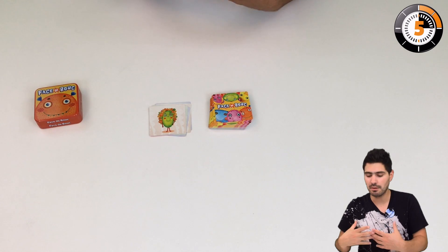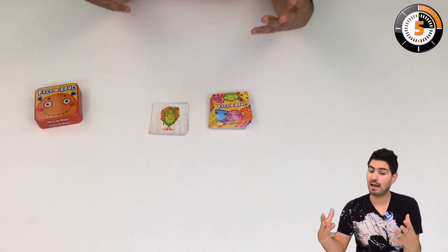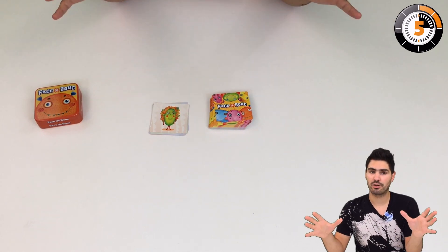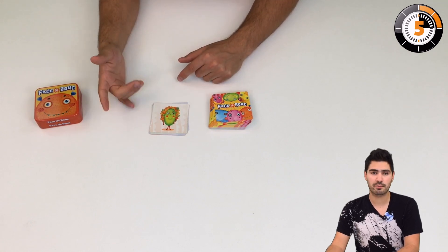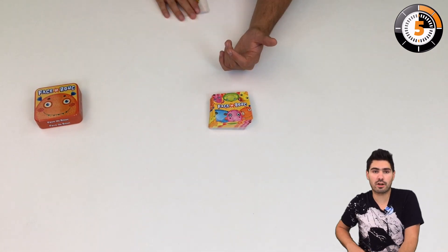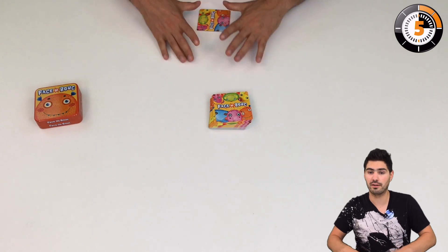And then the next player — it may be me or another player — will land on a monster that has already been named. Every player will have to say the name of this monster as quickly as possible, and the quickest player to say Curly Lady will be able to take all of the cards that were placed. Those are my points if I scored those.